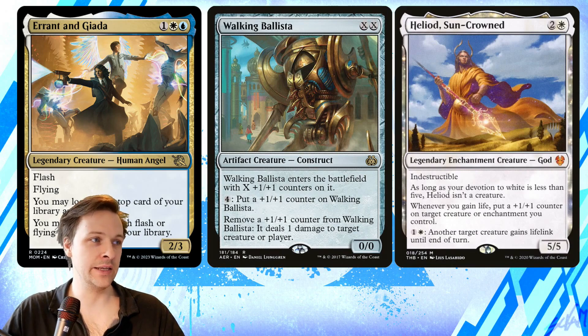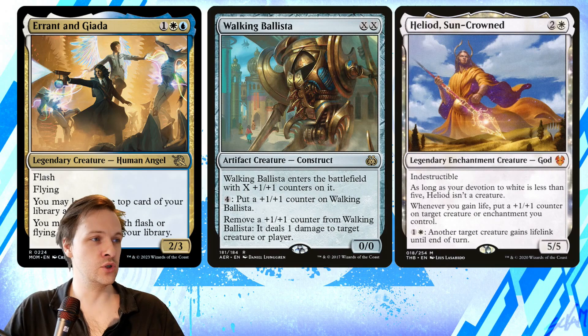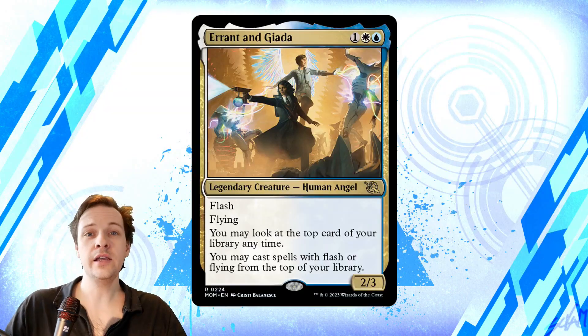The current best combo available for this commander is Walking Ballista and Heliod, Sun-Crowned. These cards are individually decent — Walking Ballista has interaction on its own and can kill creatures. However, the big problem with this combo is that it's quite expensive; you need to dump a lot of mana into it to win on the spot. If you can't cast both at once, putting them into play one by one is telegraphed and draws attention. You also need blue tutors for the artifact and white enchantment tutors for Heliod, so you're more or less relying on drawing into this combo.